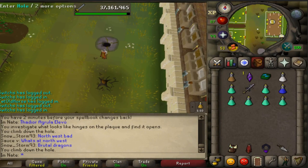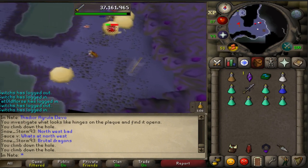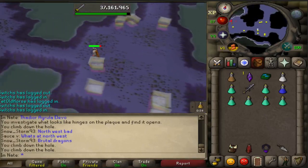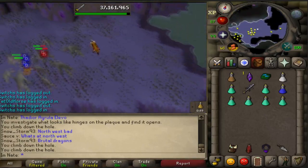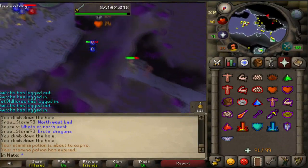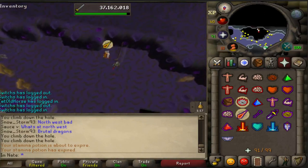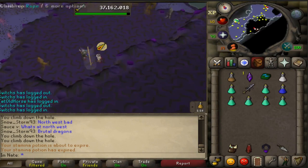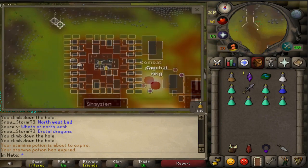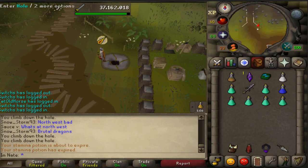Going back down to the next entrance — here is the third one. Climb up the rope to unlock it. This one is located in the Shazian house.